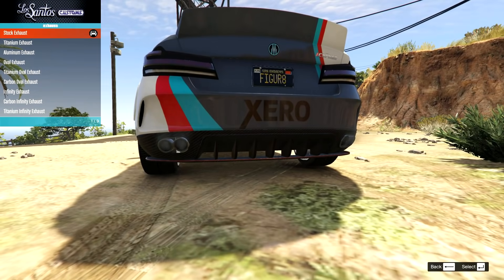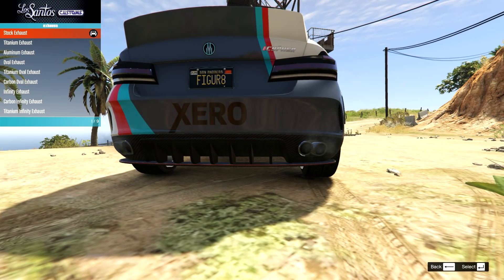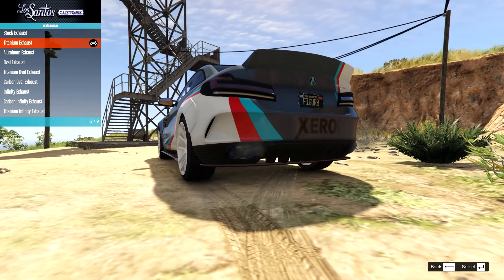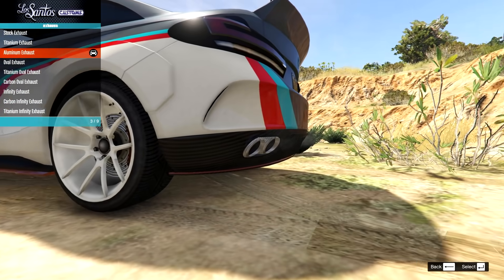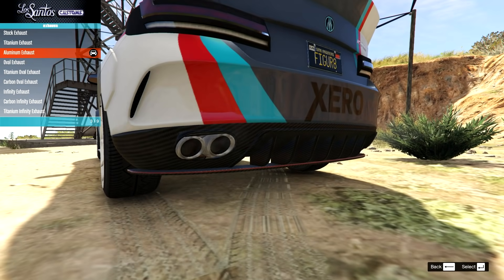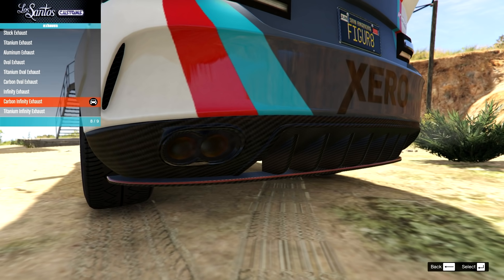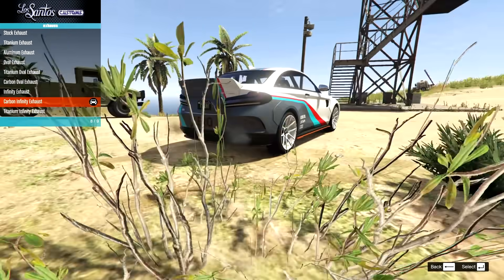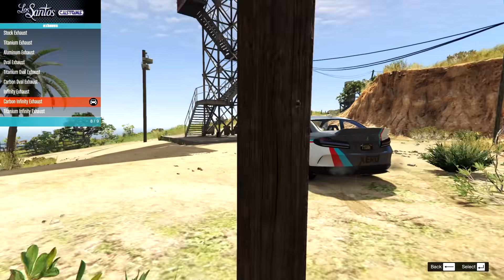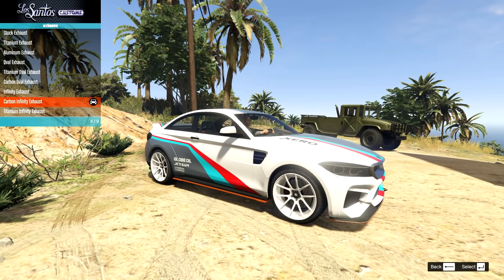Exhaust options: we have dual exhausts on both sides, those in titanium as well, aluminium with a bean-can texture, oval, titanium ovals, and the infinity exhaust. I actually like the carbon infinity because it blends in massively well — it doesn't stand out at all — and I quite like how that looks on this car, so I'm going to go for that.